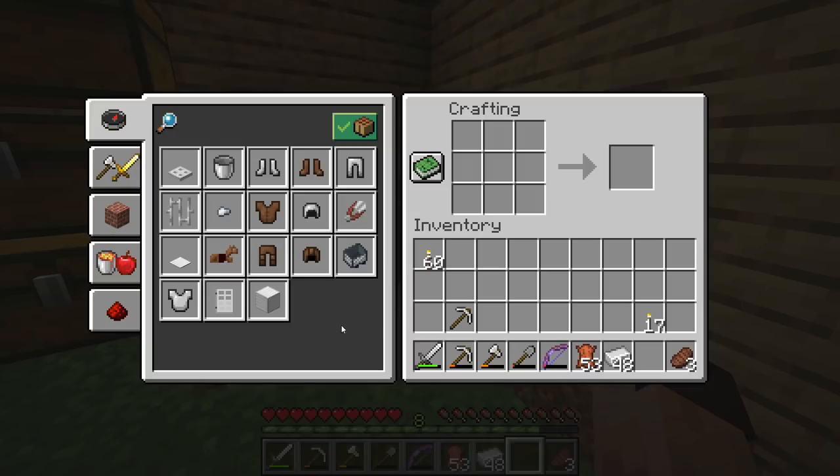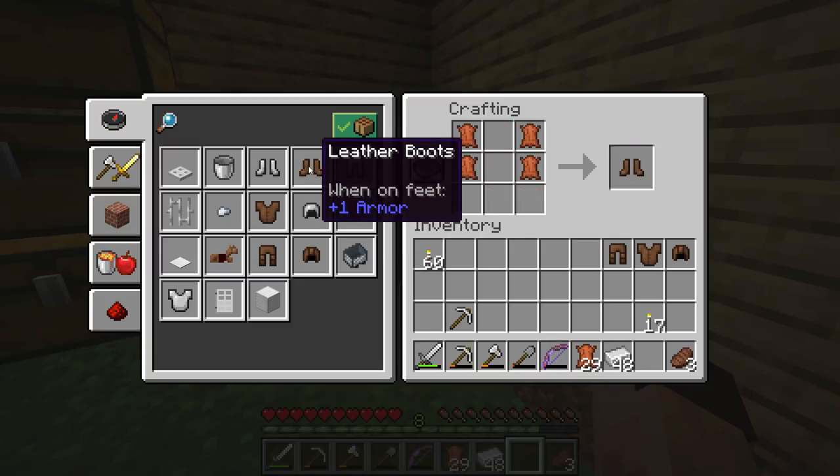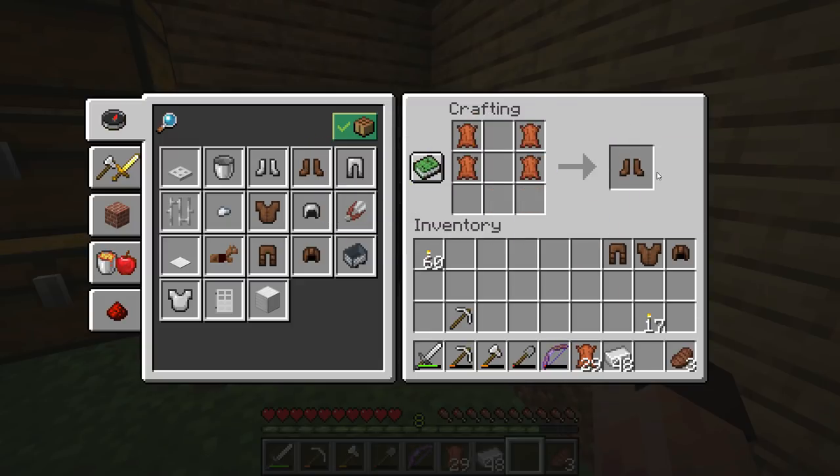Let's start at the top. A cap is like a short horseshoe shape in the crafting grid. A tunic is almost the full nine slots but with the top one taken off — that's where your head comes out. Then we've got leggings which is a long horseshoe shape, and boots which is just two lots of two in the bottom corners.